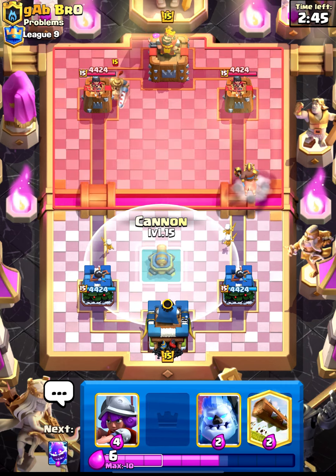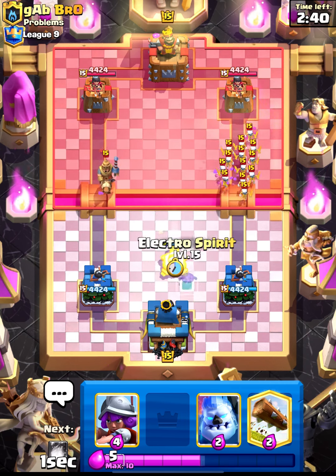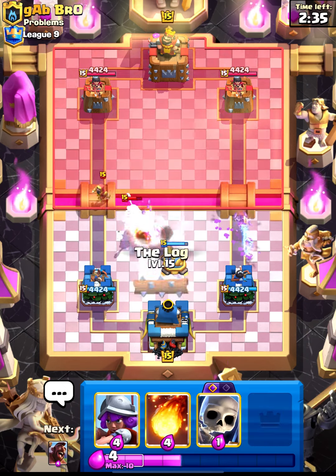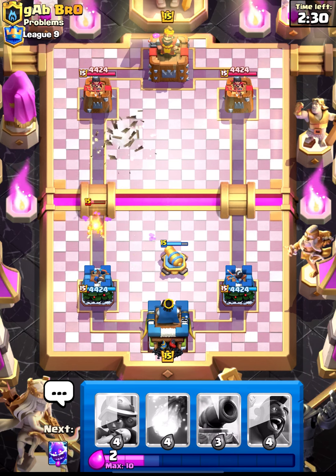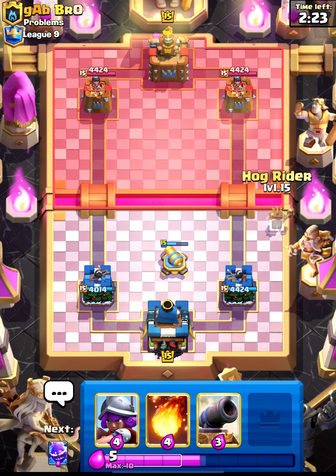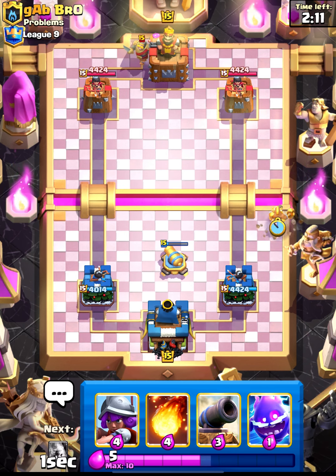I'm starting with Hog. He placed his Prince and this guy has a Skeleton Army as well. Wizard is coming in and this deck looks quite a mid-ladder one. We did a good job on our defense but his Wizard got one shot — but that's okay. We can go in with Hog now again for a counter push as he doesn't have his Skeletons and Prince. Let's go with Hog.